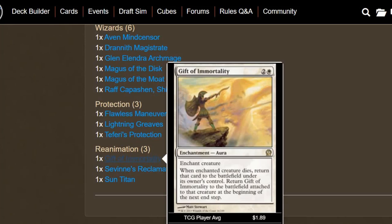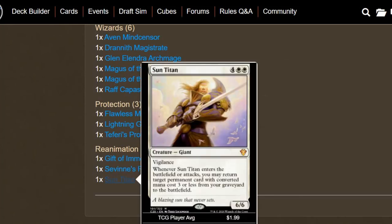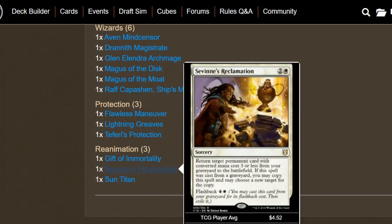We do have some reanimation to assist what we already have. We have Gift of Immortality — we can put this on our Linvala; it's a pretty good combo. Sac her whenever we're in danger, and Gift of Immortality is going to bring her right back. We have Sevinne's Reclamation and Sun Titan — both pretty good. A lot of our creatures are cheap and our Linvala is only three mana, so we don't have to have her go back to the command zone if we can just bring her back this easily.